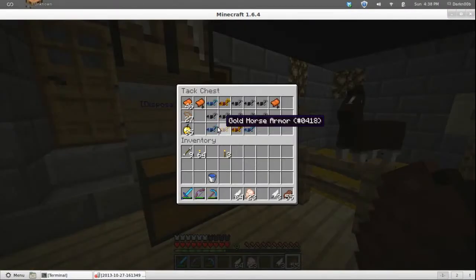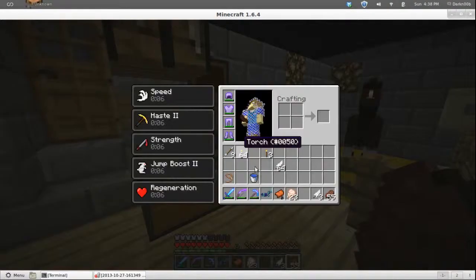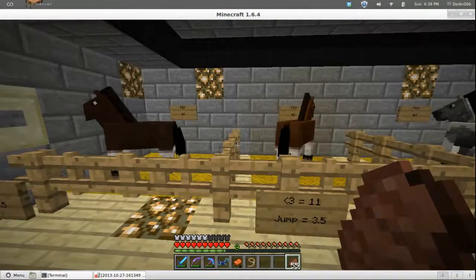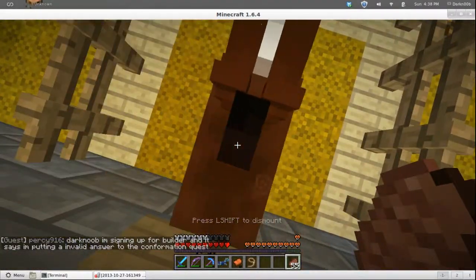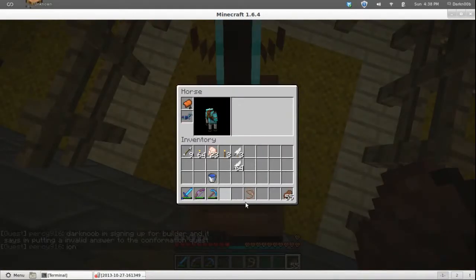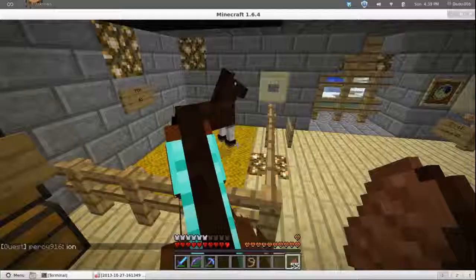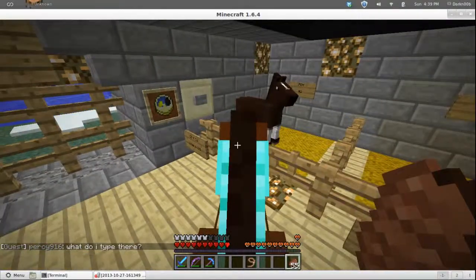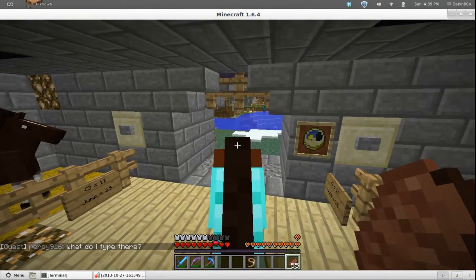I do have one horse here that's fairly fast, which means it's probably going to be tricky with chunk loading. I've got lots of diamond armor and stuff now, that's a good thing. Take a saddle — there are 48 saddles here, I'm never going to need to buy one from the villagers. Here we go. Whoa — yeah, I told you this horse is fast. That can be a problem especially if you have even the smallest amount of lag on your server.